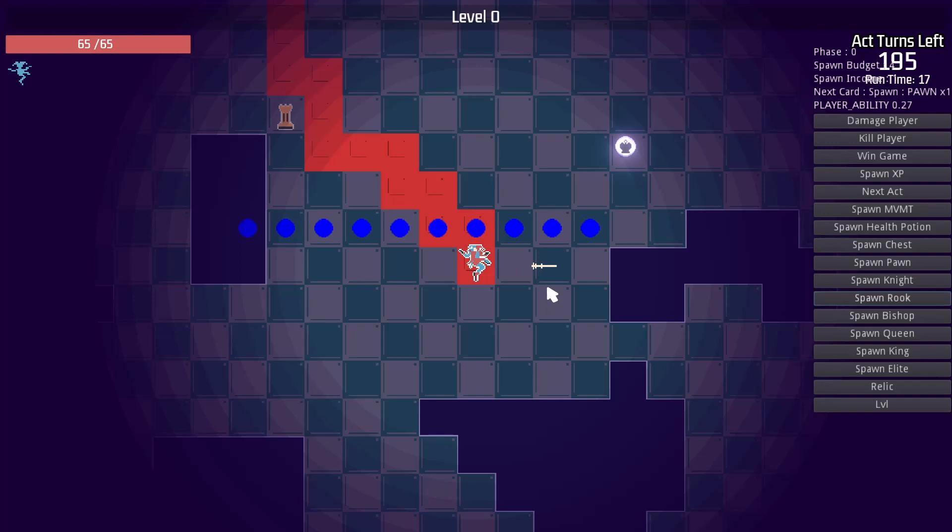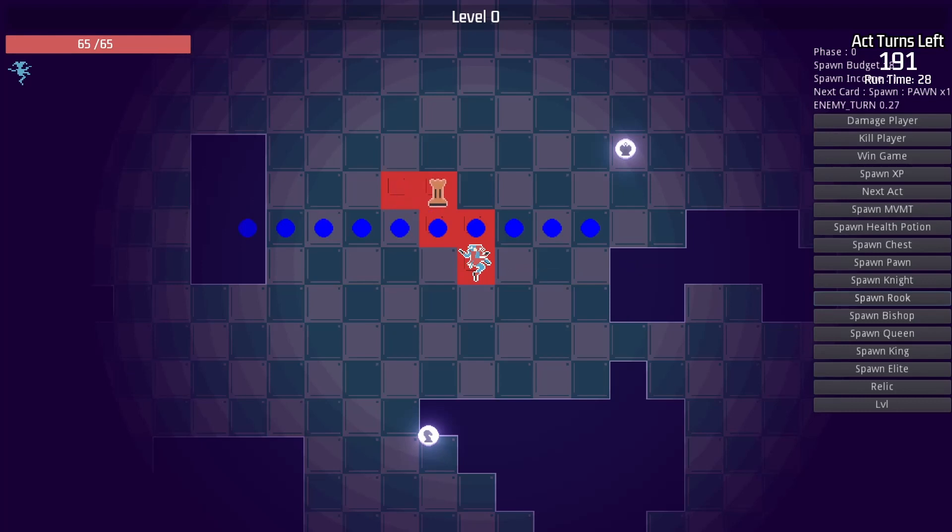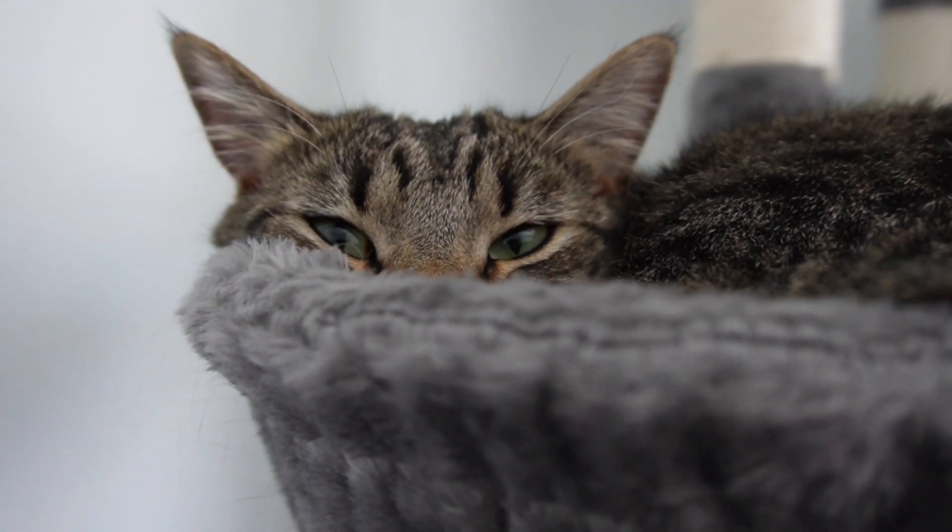Luckily I have some debug modes I can use to see an enemy's intended path. It's planning on moving through the minions, but when it actually tries to do the movement, its logic checks the tile and finds a unit there, so it halts and can't go any further. This seems to be a problem with my implementation of AStar in my map class.